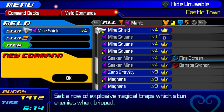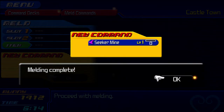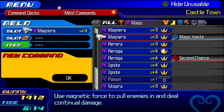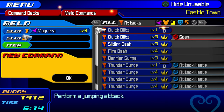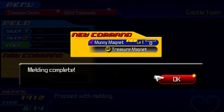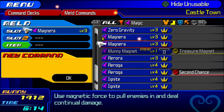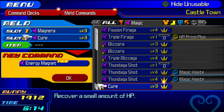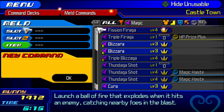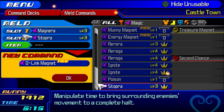Next is Seeker Mine: just fuse your Mine Shield and Mine Square together. Our next one is Money Magnet: you want a Magnera and a Wishing Edge. There are other combinations, but this is probably the easiest. Then we want Energy Magnet: get a Magnera and a Cure — Cura works too, but use the basic Cure to spend less. And then D-Link Magnet: get another Magnera, and we want a Stopra for this one.